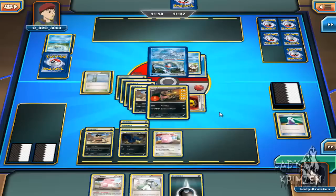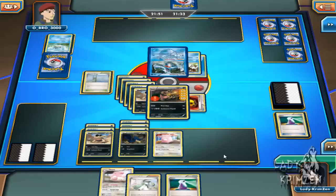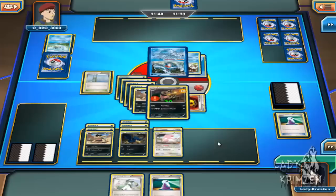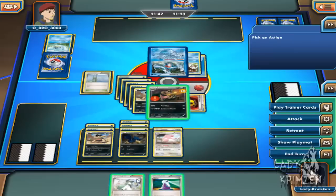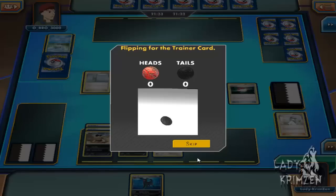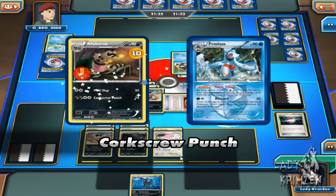He just made Froslass. Its Cursed Body ability won't affect me since I've got no special energy cards anyway, and with that he cannot do anything. So I'm putting a Darkness energy on Sandile, evolving Chansey into Blissey, then using Soft Boil — I flip heads, so that's 30 health healed onto my active Pokemon Krokorok, bringing it down to 10 damage. Then I follow it up with N to draw two Pokemon into my hand, and I use the Pokeball card. Unfortunately I flip tails, so that doesn't work. If it had worked I probably would have drawn Eevee and evolved it into Umbreon next turn.